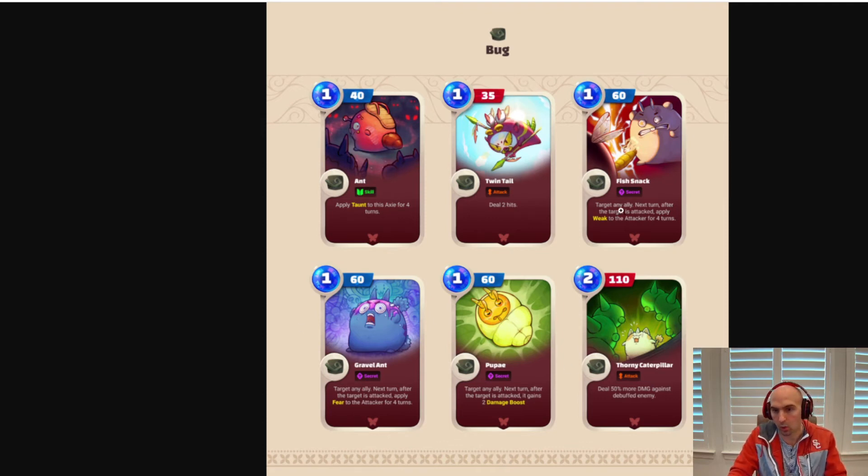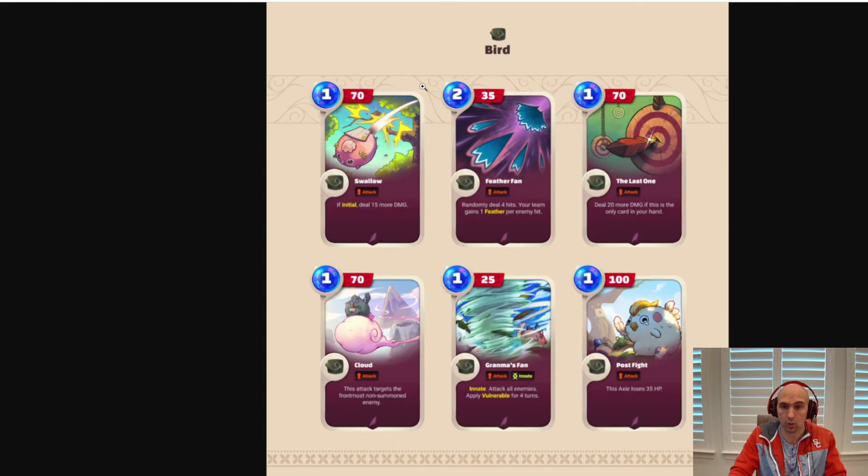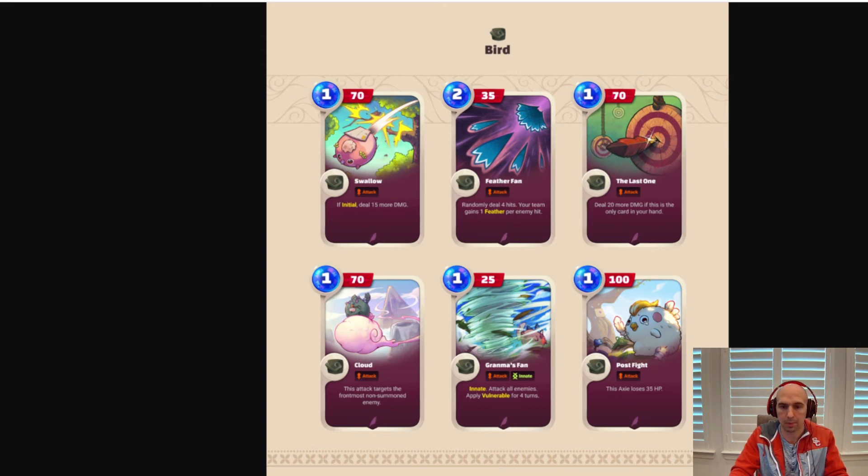There are just a lot of mechanics for each card. Bird class looks pretty standard. I noticed one card had Rage, Vulnerability, and Feathers, which I have no idea about — but that's kind of cool. I'm really excited about this game. I have not played the Axie classic version much and I'm a horrible player in the current version, but I think this faster-paced version of the game will be more fun — I think it's going to be pretty epic.